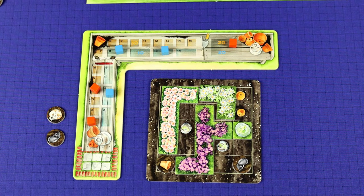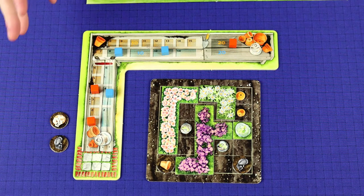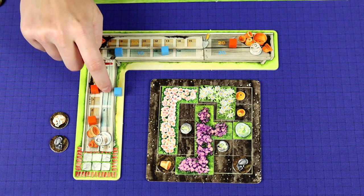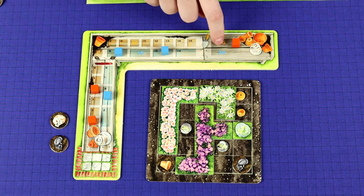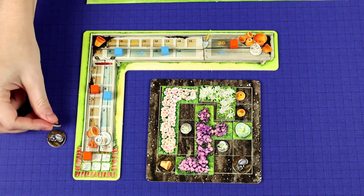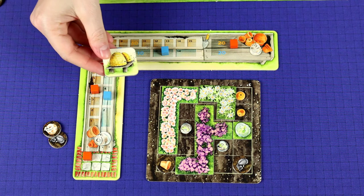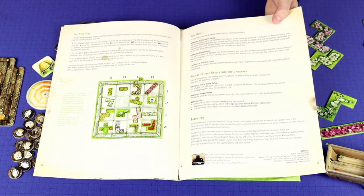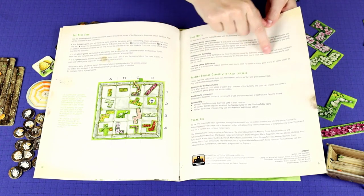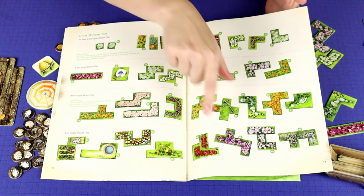The game ends once all flower beds have been removed, and then you tally up your points — whoever has the most wins. To score, add up the track positions of all your cubes. The target space is worth 20 points. Any cubes still in the starting area score no points, and leftover cat tokens also score nothing. You do get one or two points for any beehive tiles you collected. There are also solo rules and rules for playing with small children at the end of the rulebook, plus a reference list of all the different flower tiles in the game.